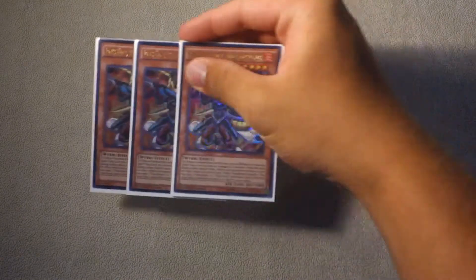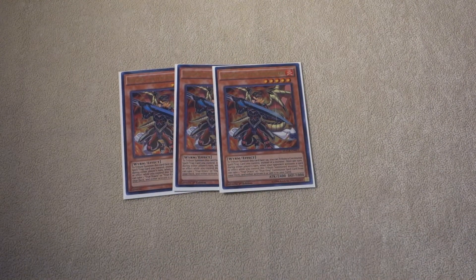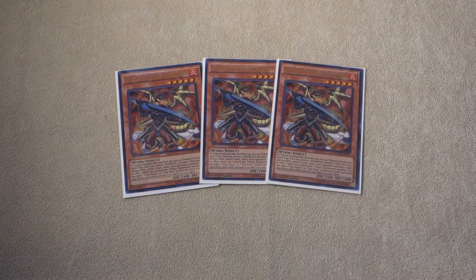Next up, we play three copies of Ignis Heath, the True Draco Warrior. This is probably the best card going second. However, as Patrick Hoban says, if we are going first, we are probably doing a lot of good things anyway. So we are playing three.